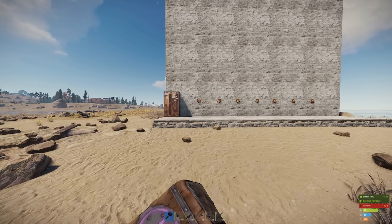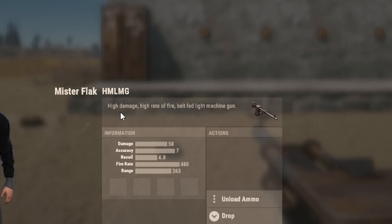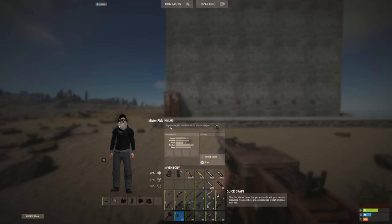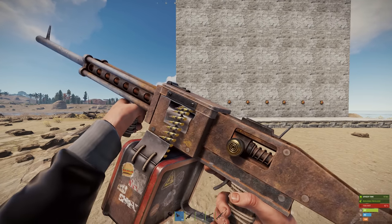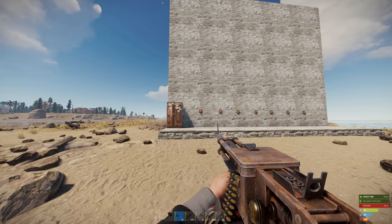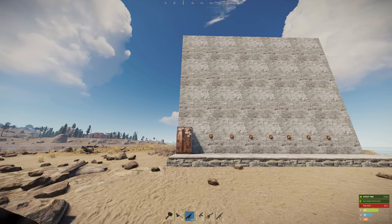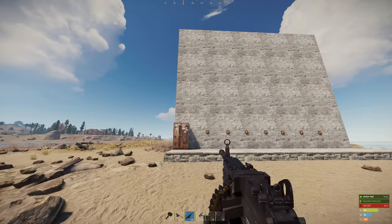First of all, we've got the new weapon — the HM LMG, presumably a homemade light machine gun. Those are the stats of the homemade LMG. There's no word yet on if it's going to be craftable, but it kind of looks like it was slapped together like the SAW. In my mind, the homemade LMG is basically a homemade version of the M249, sort of like what the SAW is to the M39.